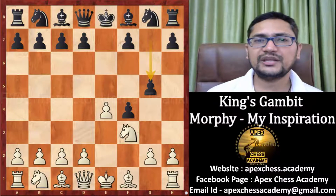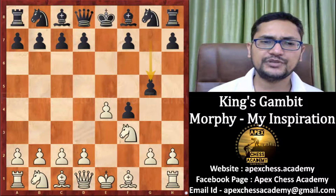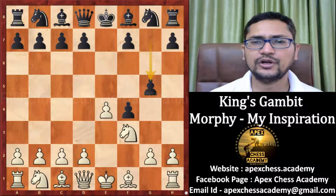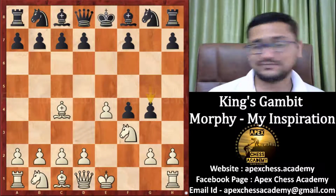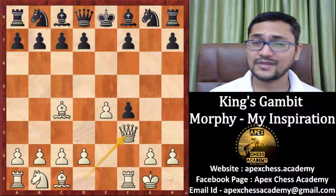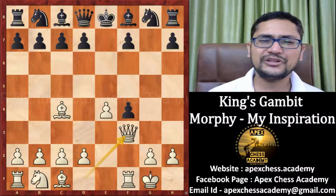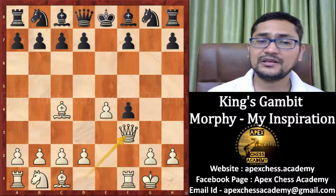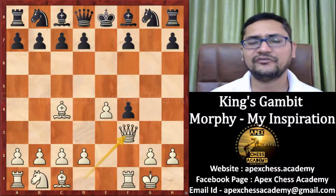After G5, there are basically two variations. In the 18th century, the Bishop C4 move was very popular here. After Bishop C4, there are again two lines: either Bishop G7 or G4. And if someone plays G4, people used to play some crazy variations of short castle, GxF3, QxF3. It's really fun to play this variation. Although the modern computer will simply refute it, from a practical point of view it is still not easy. According to the database, white still has a decent score, probably around 56%.